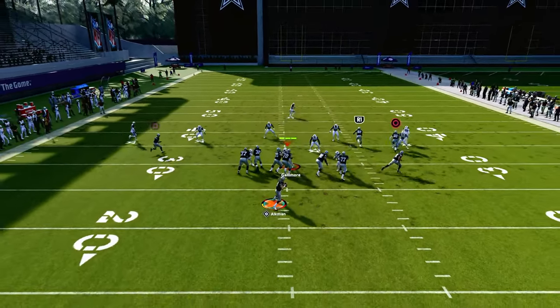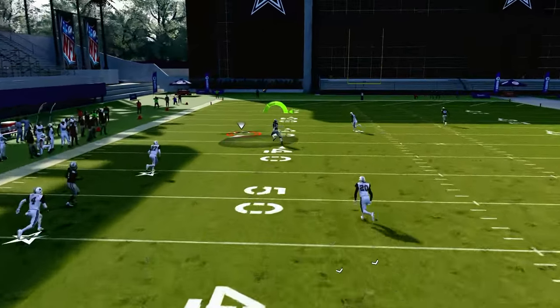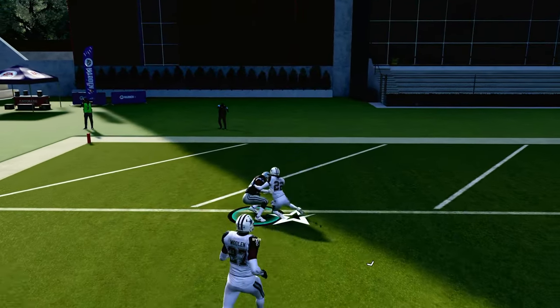It's very simple against Cover 3 — you're just going to wait. Once he crosses, this is also why set-feet lead is so powerful. You make one defender miss and it's a touchdown pretty much every single time.